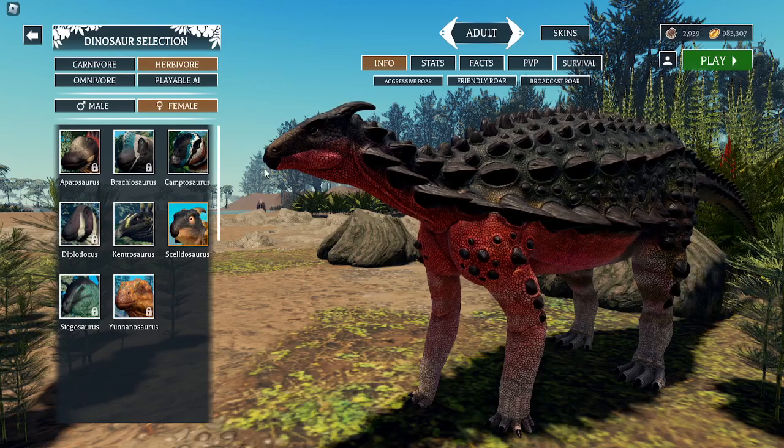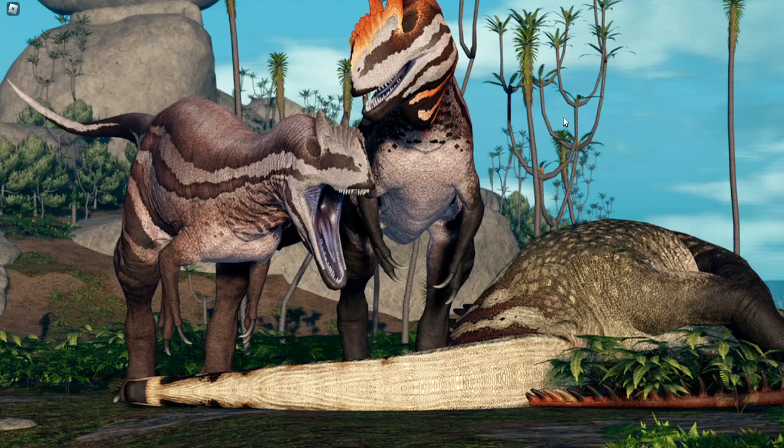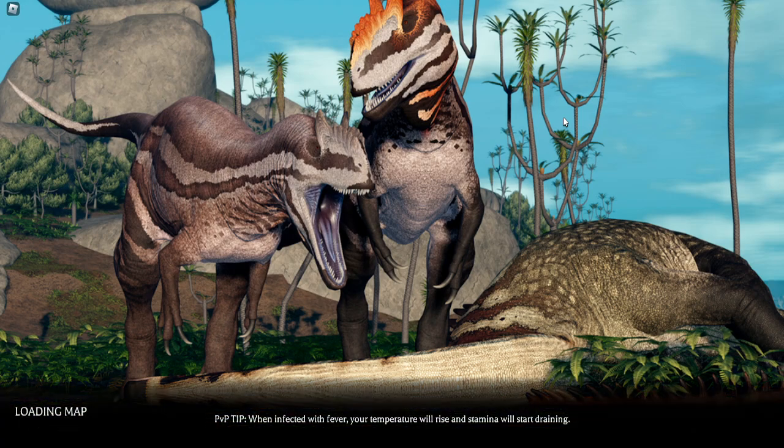First off, you're going to want to play as the Cilicosaurus. You're going to want to click play and load in. Now, you're going to spawn in right near the mines or the diamond deposit.